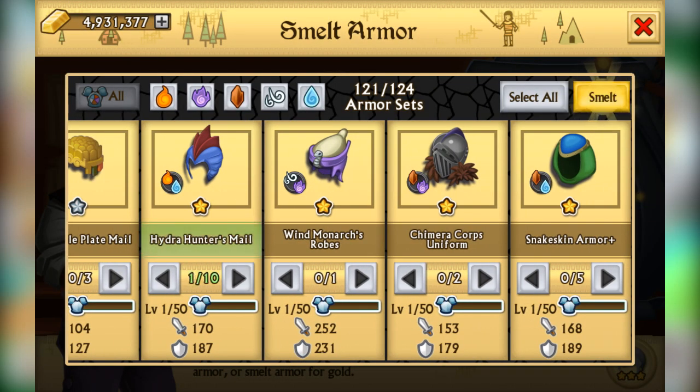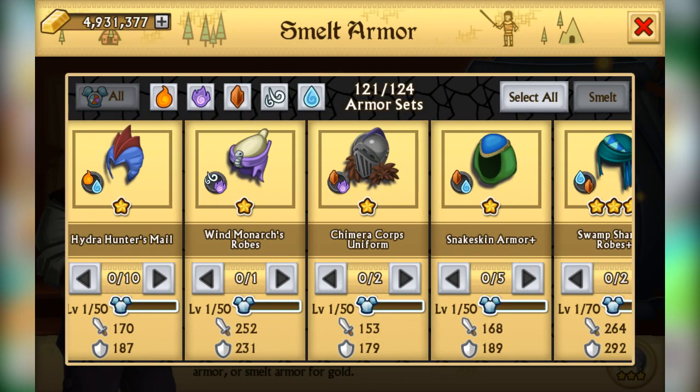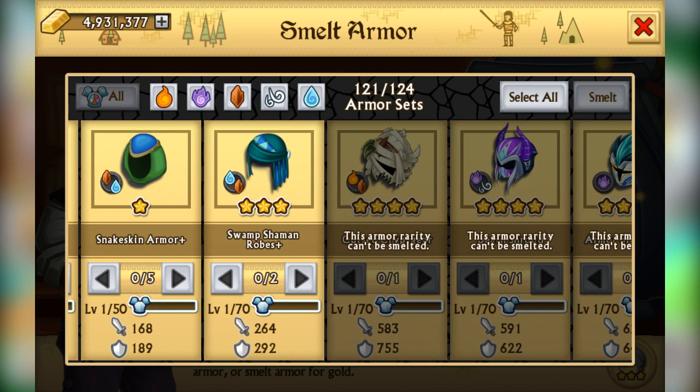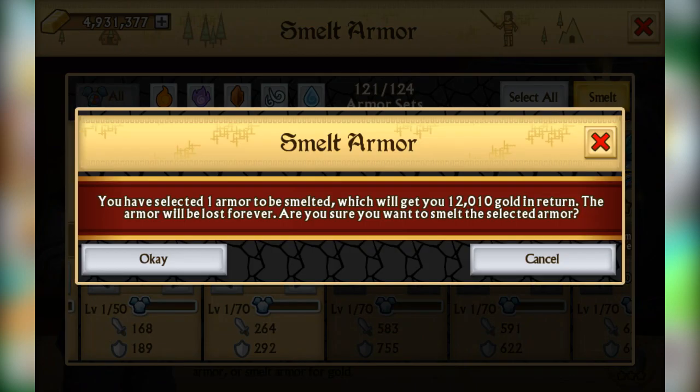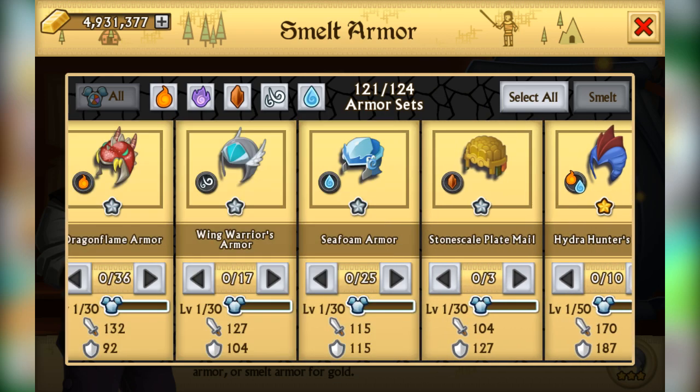This one is 70 gold. Dragon Flame Armor is 110 — pretty nice. A one-star armor is 3,000 gold, which is amazing. And the three-star plus version of this armor is 12,000 gold — not too shabby. This is a great feature; a lot of people in the top guilds are going to be happy using this.